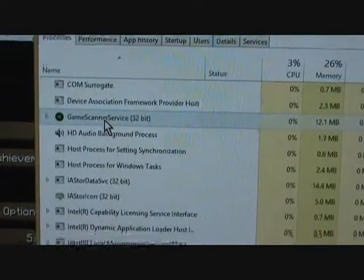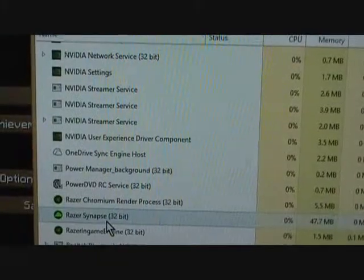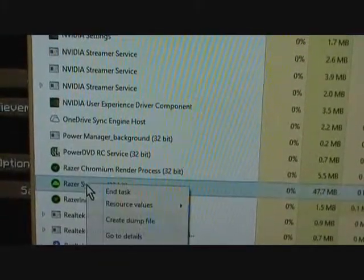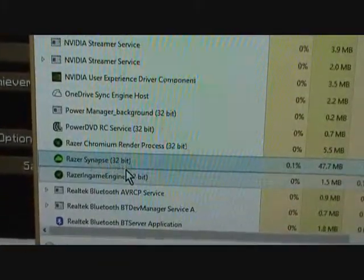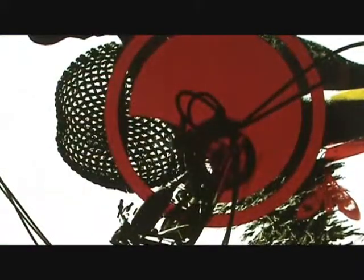However, I'm going to scroll down to the processes in the background here and it's still there. So you need to right-click and end the task. Now that Razer Synapse is closed and it's not running in the background, you will have to log out of Minecraft.